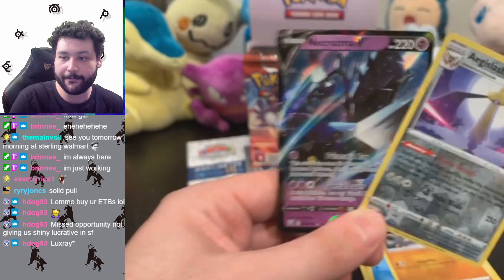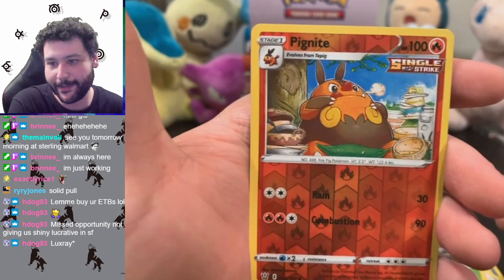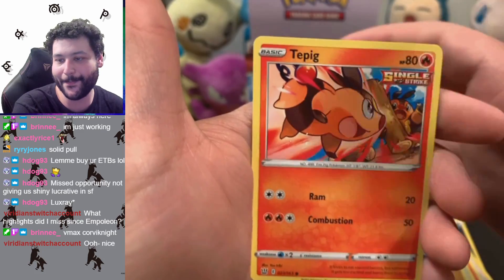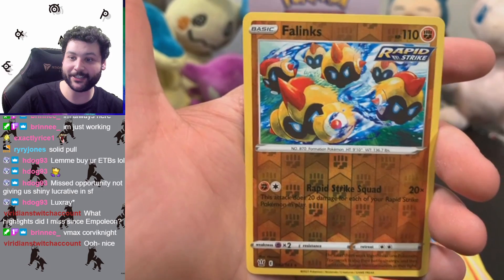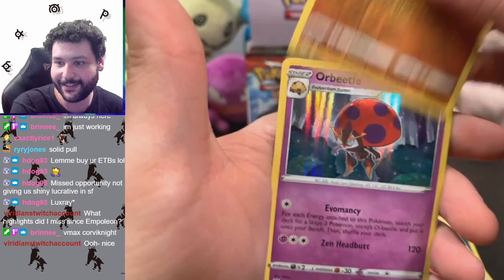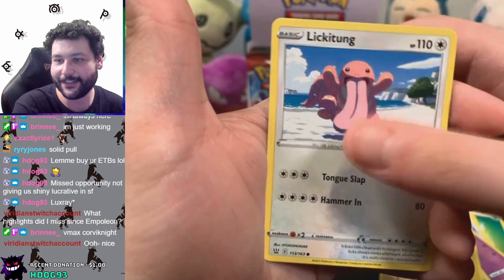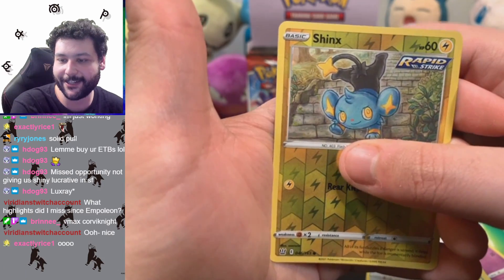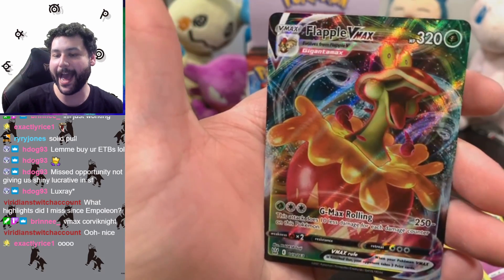And we got that Necrozma reverse holo. Snorunt — okay, I love me this Snorunt because it's literally the back side of the alt art Ttar cards. That's a very nice reverse holo. Back to back good commons. Oh, and we got our second reverse holo Failing's rare — that's very nice. I feel like people are underestimating this card, it's very cool looking. Oh, this is a dupe pack for us because we have a second holo Orbeetle. Love the lick of tongue too. And the reverse holo Shinx — we actually have a full reverse holo set of that line. And the last card is — oh, Flapple VMAX, let's go! We got the big apple in here!